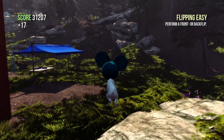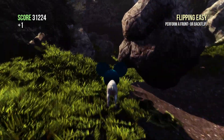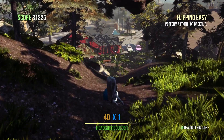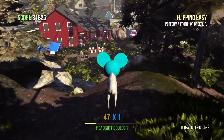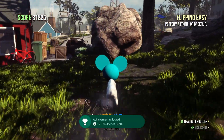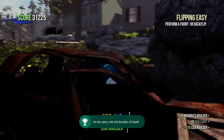The next achievement we're going to go for is Boulder of Death. If you make your way up this mountain you'll come to this boulder — it's right behind the red house. If you go up to it and headbutt it, it doesn't really matter where it goes. As long as it hits something you'll get the achievement. This time I blow the cars up — you can hit the people, hit the table. As long as you hit something you'll get the achievement, which is worth 15 gamerscore.